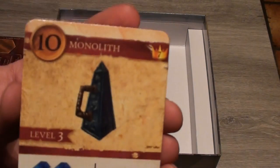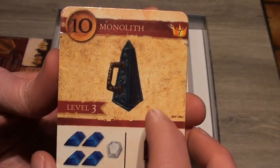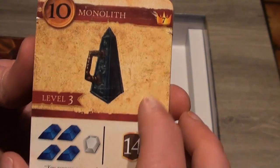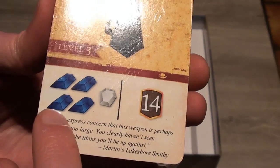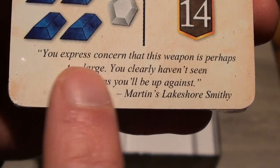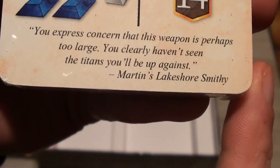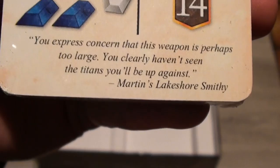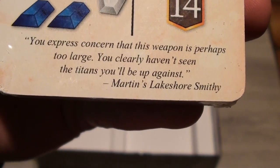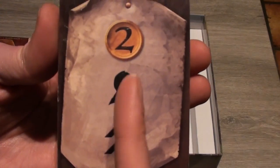I think this is probably the biggest weapon available — it costs 10 gold and gives you seven points. Look at the flavor text: 'You express concern that this weapon is perhaps too large. You clearly haven't seen the titans you'll be up against.' — a quote from Martin's Lakeshore Smithy. So these are weapons you can buy, and more things to level up your characters and adventurers.